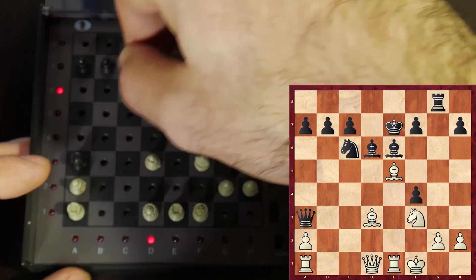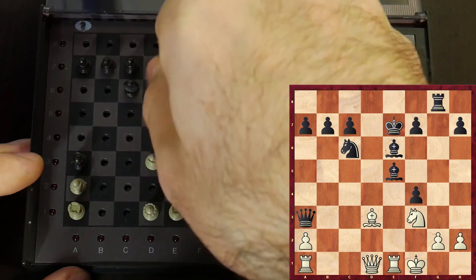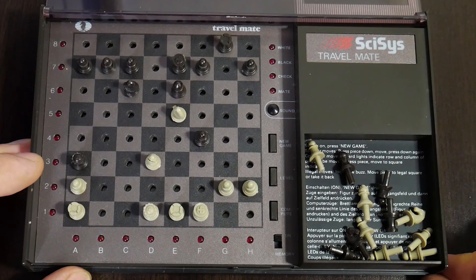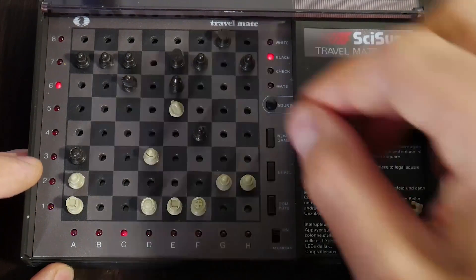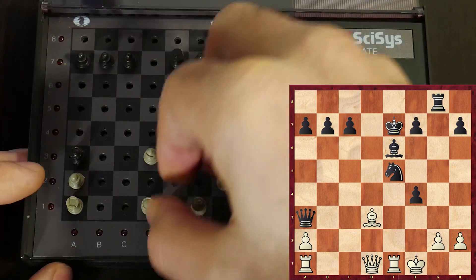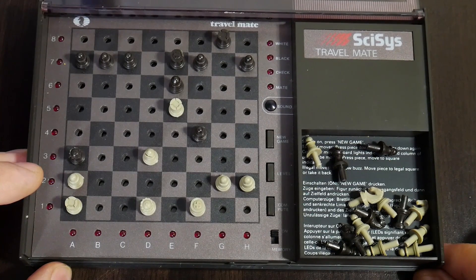The computer plays Bishop to e5. Okay, it's exchanging. Now comes Knight takes e5. I'm doing great — no problem at all. Let me recapture with my rook. This is an absolutely winning position.